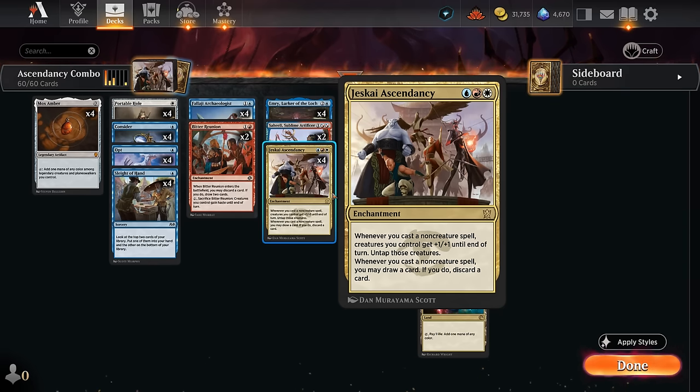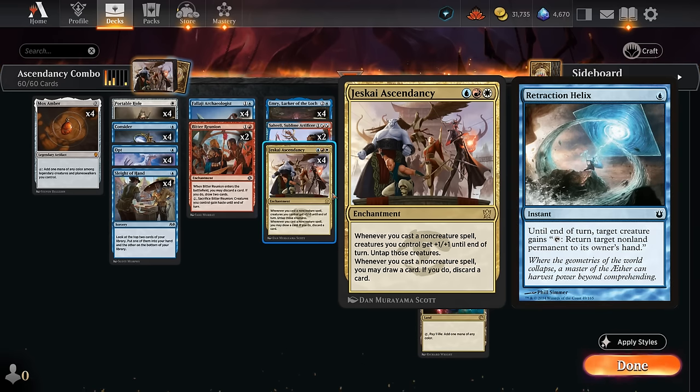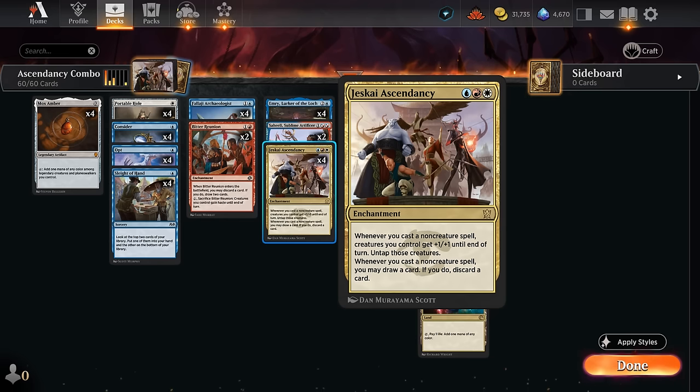The problem is we're still missing a few key cards compared to the Pioneer version of the deck. We don't have Retraction Helix, which can be an important piece to clear a path for those creatures to attack for lethal. Sylvan Caryatid can also be a nice tool as a hexproof creature that's harder for the opponent to interact with, and it can also make blue mana to combo off.